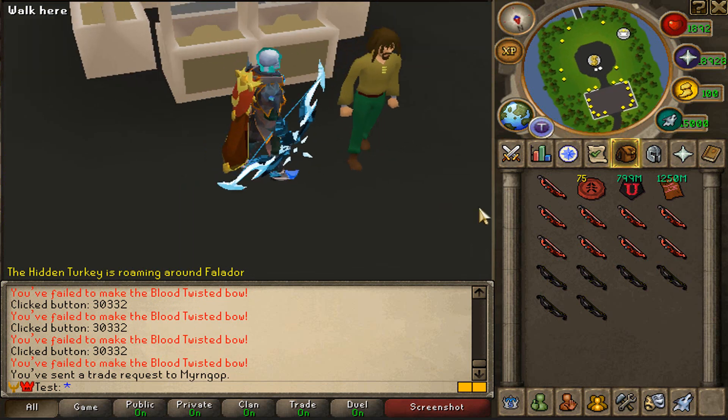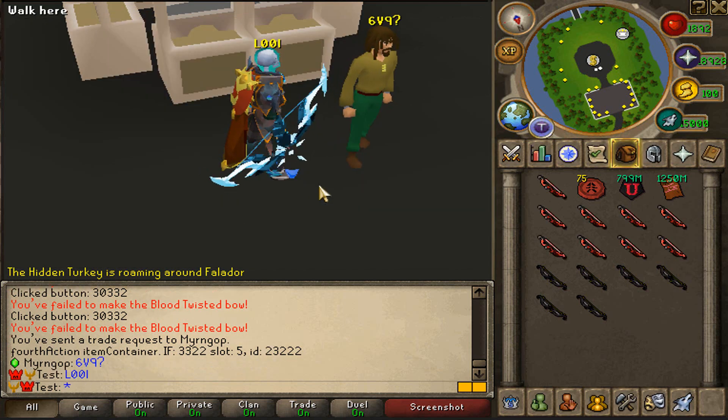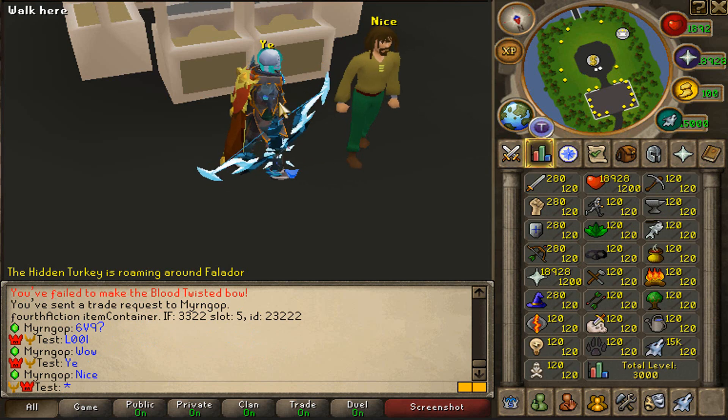Let's see how many Valky has. I managed to get a total of 9 blood twisted bows — he got a total of 6. So we are actually leading by 3 right now! That is super lovely. Let's keep it up — we are leading boys, that's what I like to see.